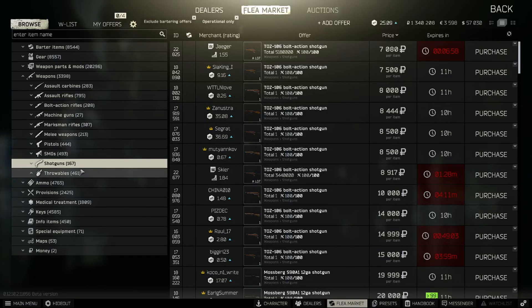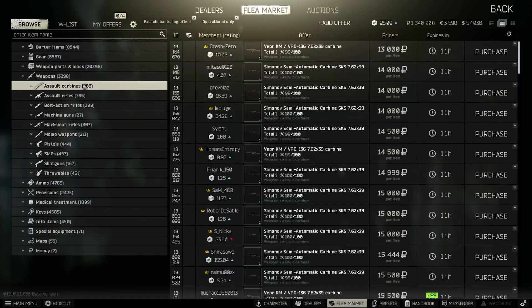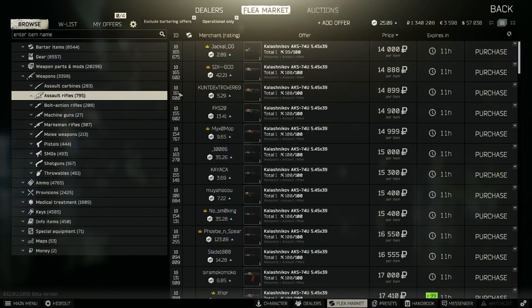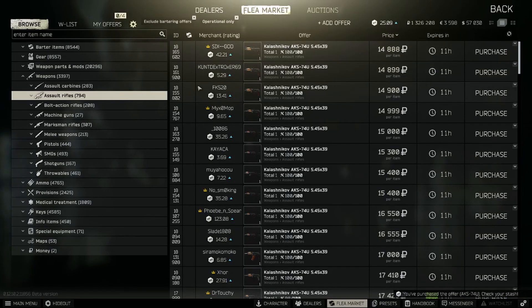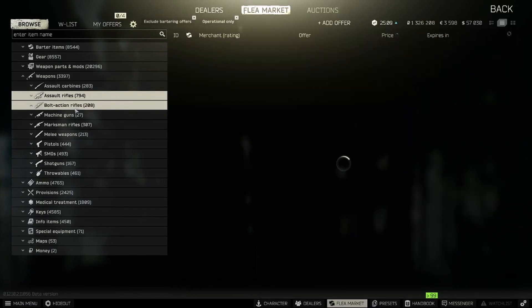Sometimes you can find Tosses that have sights on them - it's not a very common kit but you do have them. There's one with a sight and a recoil pad on it as well for 14k. Easy cash.